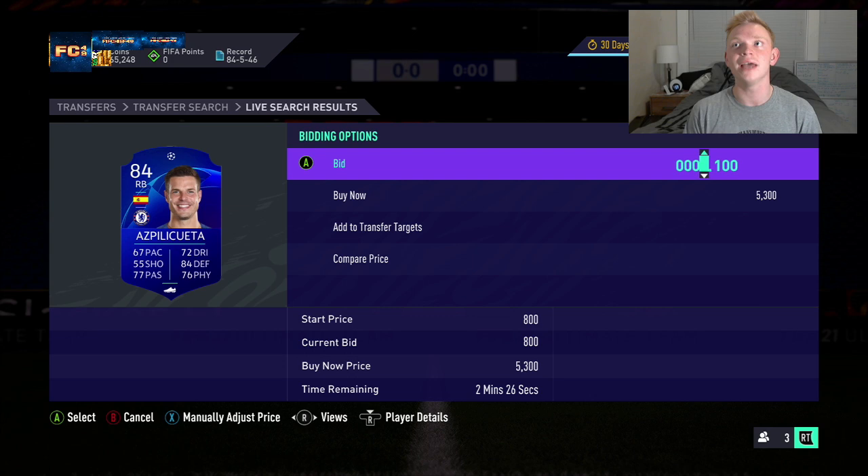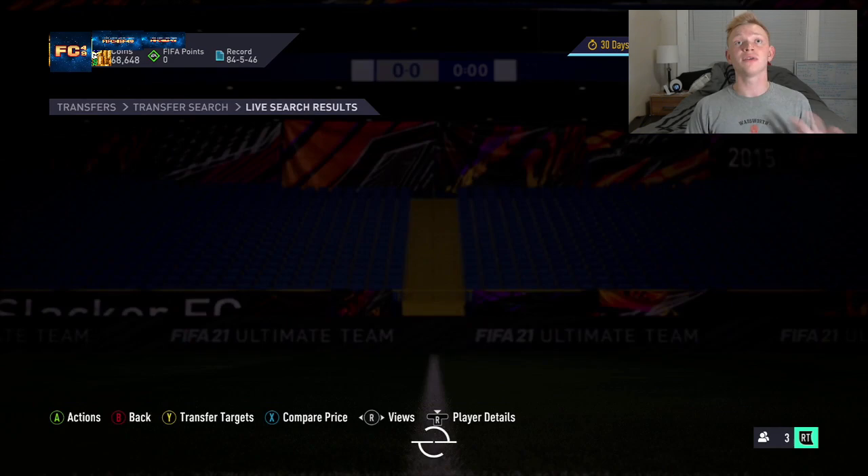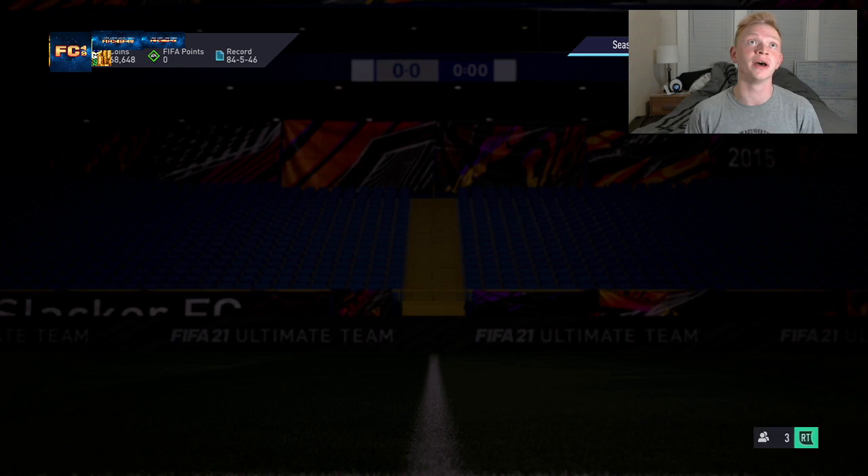Someone like Azpilicueta is going to go for a lot more coins — it's just about recognizing which cards are worth more and which are worth less. Keep your eye on the market and bid on as many cards as possible. Let me go and show you my transfer targets.